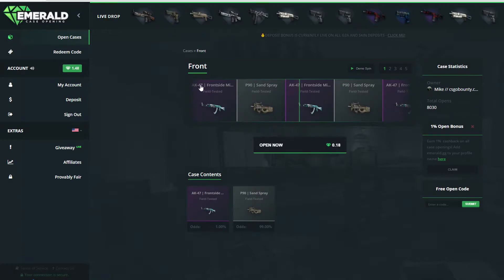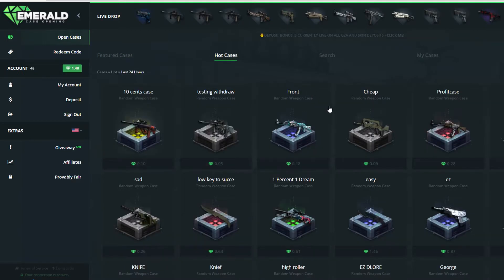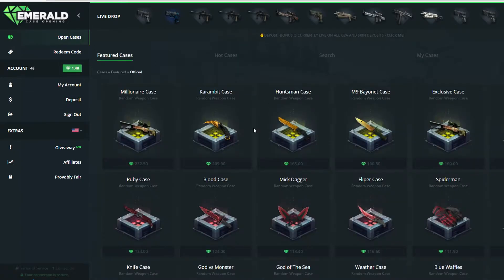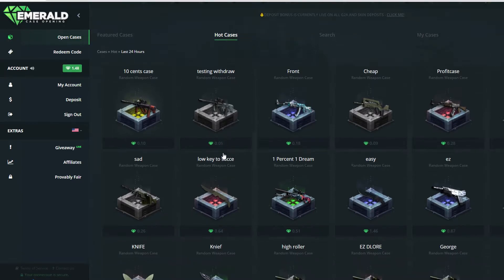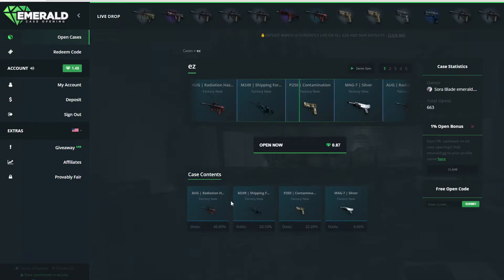So this is a 1% frontside Misty. That's actually a bad case. Profit case, okay. I think we will just make a few of my cases. This is gonna be so funny because this is called 'easy' and actually everything you get, you lose money. Nice.